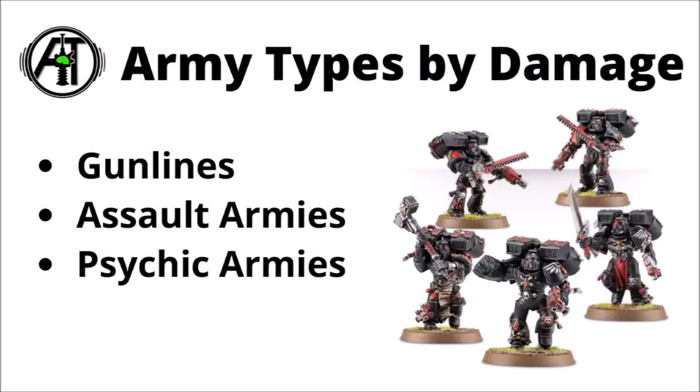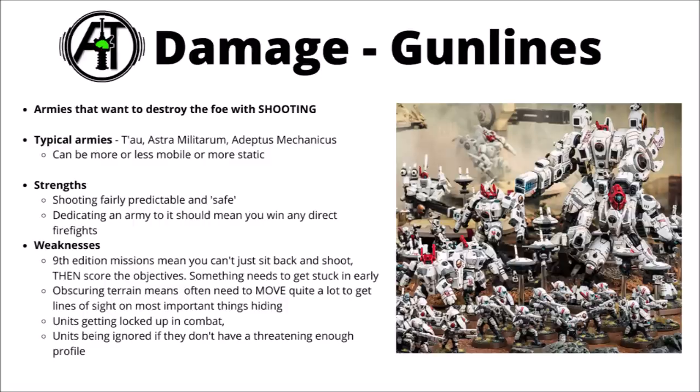If we start to look at builds that skew one way or another, let's start out by talking about the different types of damage. Generally people tend to classify them as gun lines, assault armies, or psychic armies, and you can go very heavy on one of the three elements if you want to. First up we've got gun lines — armies that want to destroy the foe primarily with shooting — maybe typical examples being things like the Tau Empire with their lack of melee, the Astra Militarum, or the Adeptus Mechanicus.